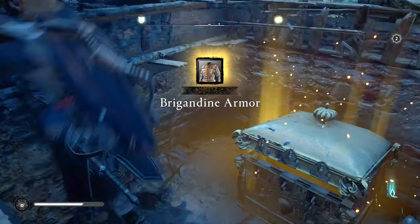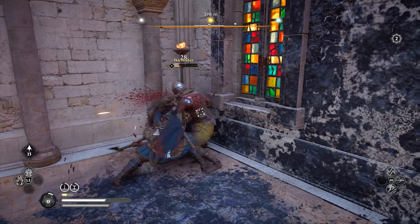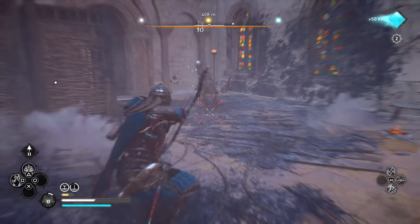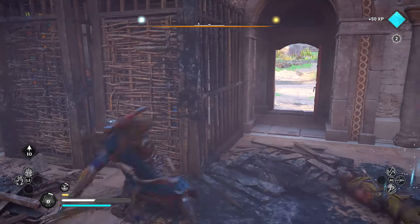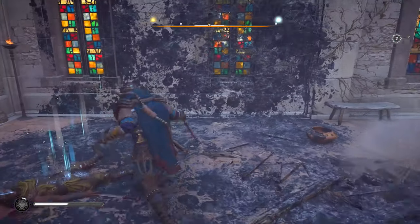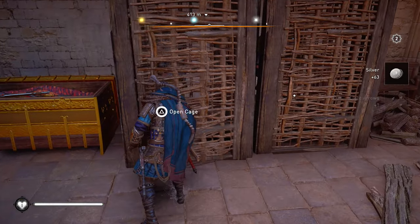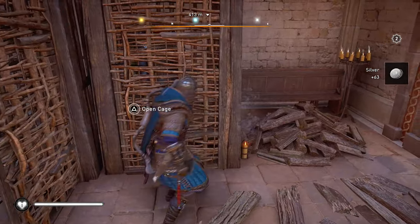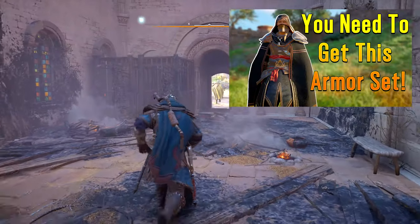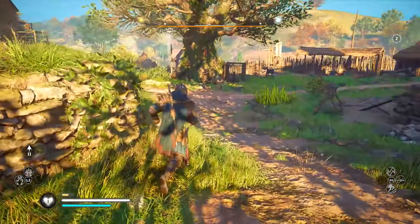That completes the entire Bridgendine set. Hopefully you guys are going to go out and use this set, because if you are at the beginning of Assassin's Creed Valhalla and just enjoying the game — assassinating enemies and ranking up — this armor is going to be amazing. I do recommend you upgrade it. I also have a tutorial on how to get the mentor outfit, a link to that will be in the description below. Drop a like on today's video if you enjoyed it. I'll see you guys in the next one!